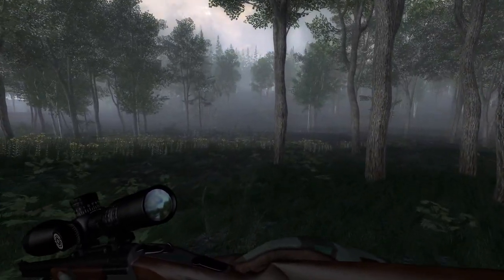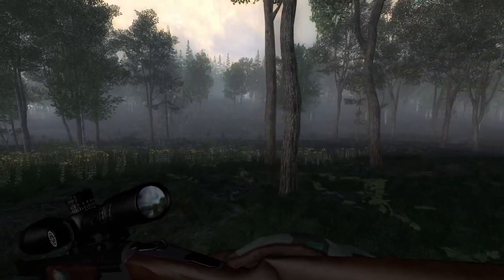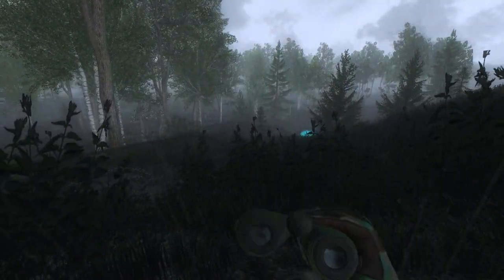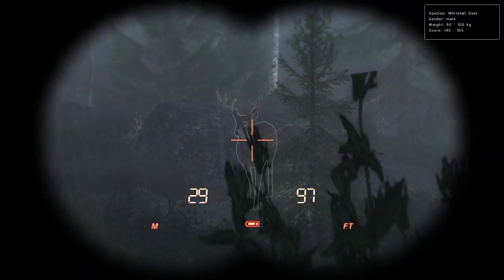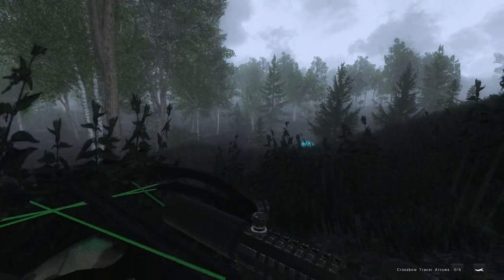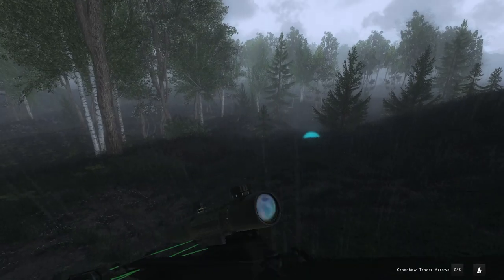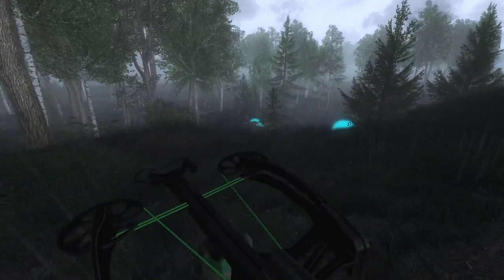Starting out here on Redfeather, looking for Black Bear and Moose. Redfeather is the only map that still has two species we need for our objectives, so it made sense to start here. And in one of the probably most predictable starts, we're calling in a Whitetail Buck because it had a max weight track and happened to grunt right when we fast-traveled. Not a bad deer — probably worth the time to try to get them.